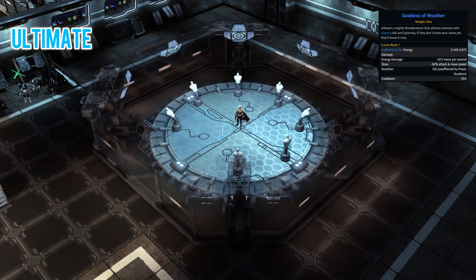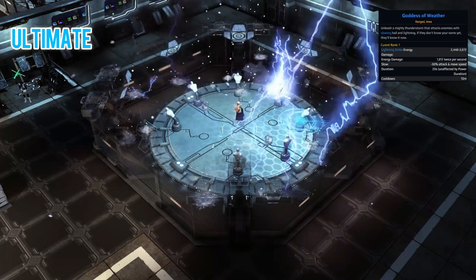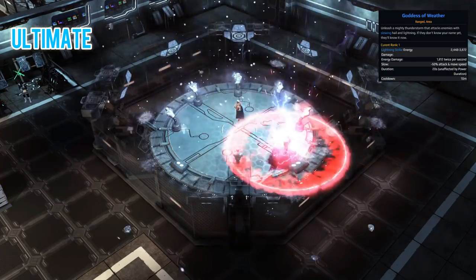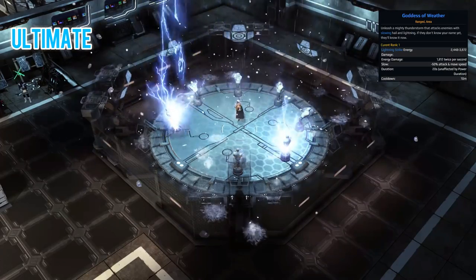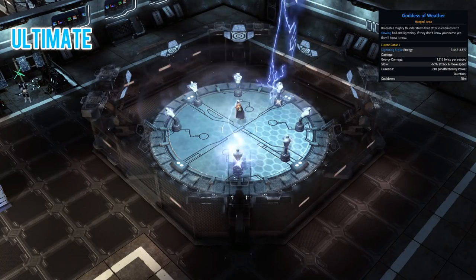For the ultimate skill we have the aptly named Goddess of Weather. With this, Storm will fire lightning bolts all over the screen and call down crashing hail as well, so you've got the energy damage dot and the slow. On top of that she's not locked down while using it, so you can add your own dots as well. It looks amazing once you activate this skill and you can do an insane amount of damage to enemies.